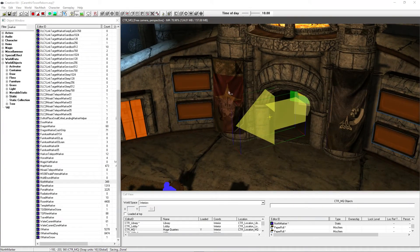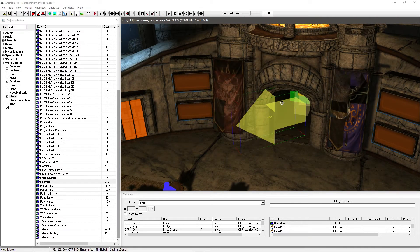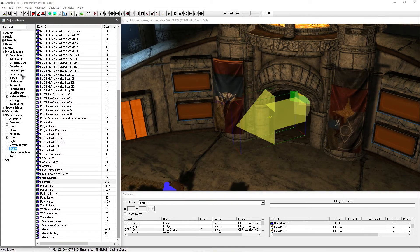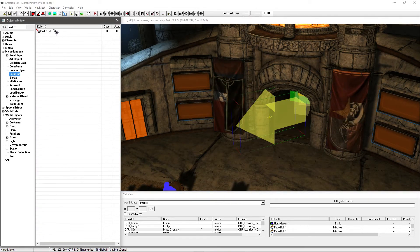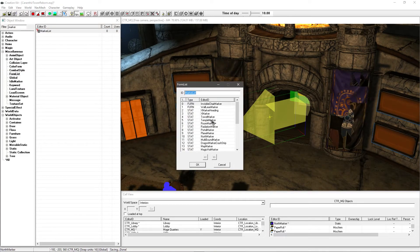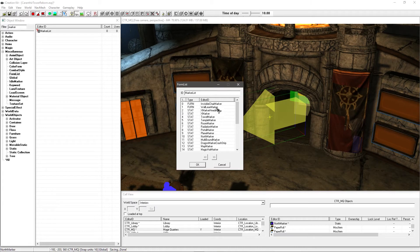And it's really as simple as that. Now one other thing I'm just going to mention is you might be wondering how this random static item is in any way linked to the compass. It goes deep within the game engine and they seem to use a form list with a marker list. Double click in there and you'll see that they've got a list of all the various markers that are used in the game. I imagine that this form list is somehow linked to the game mechanics and that's how it actually makes this do something. But we don't really need to worry about that, I just thought it was something interesting.